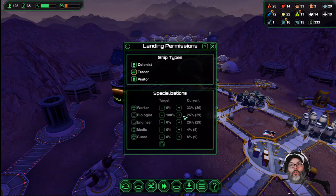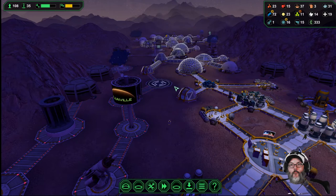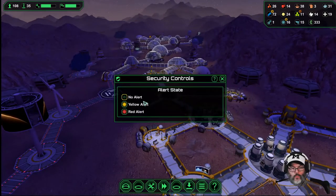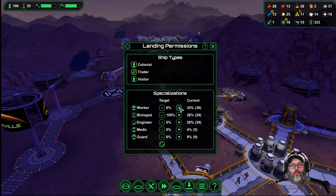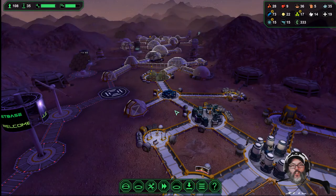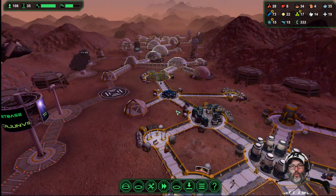All right, we're up to 29, 14, and 31, so I'm going to turn colonists back on. And you know what, let's do that — because I still think we want more guards.